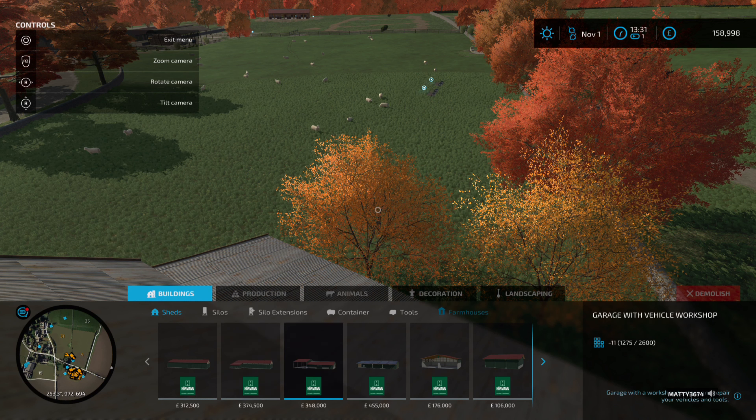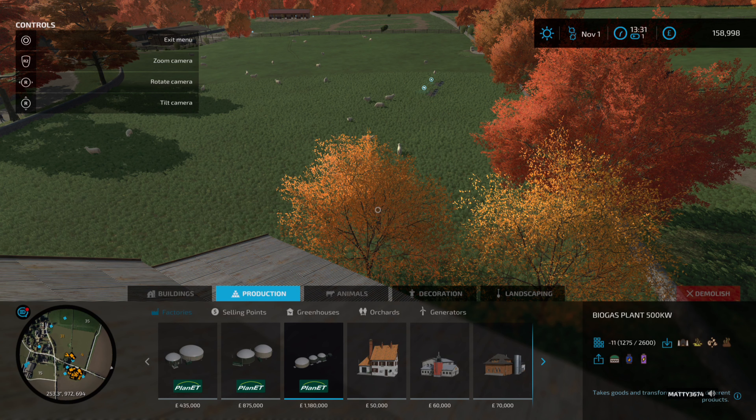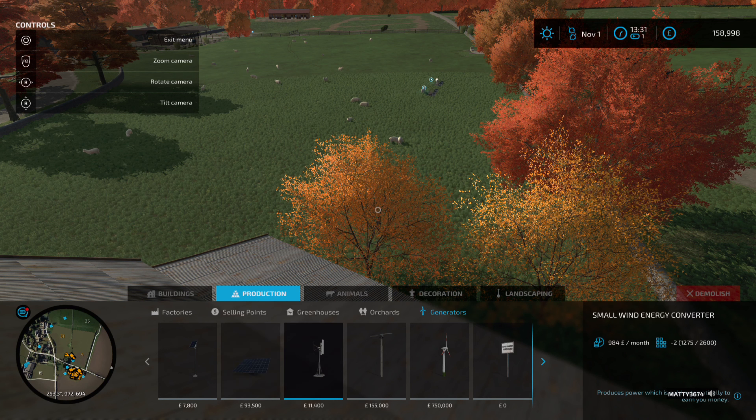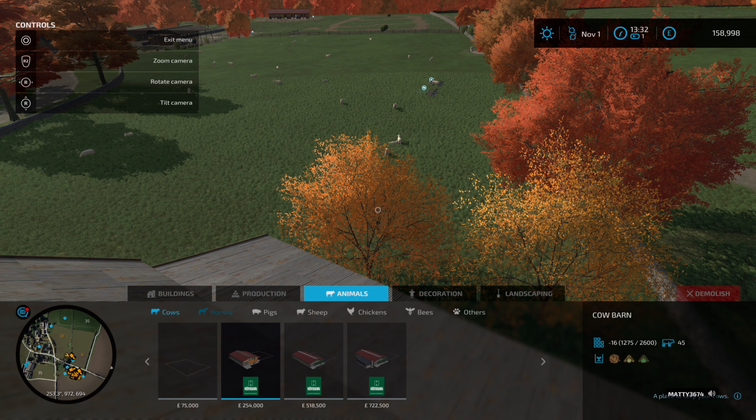So I was just flicking through these — greenhouses, generators, solar power, solar winds. There's also a mod here — a wind turbine which actually generates money passively, which is a good way of making money for nothing. It might be worth investing in some of these things.